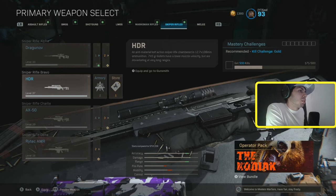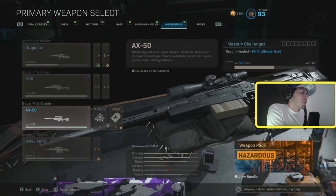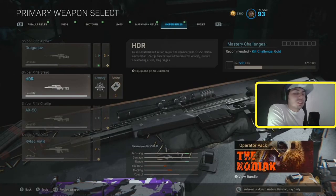The HDR is one of the best snipers to use in Warzone. The bullet velocity is really high and it's really easy to hit your shots compared to the AX50. The only thing is the ADS is a little bit slower, but that's really the only downside.